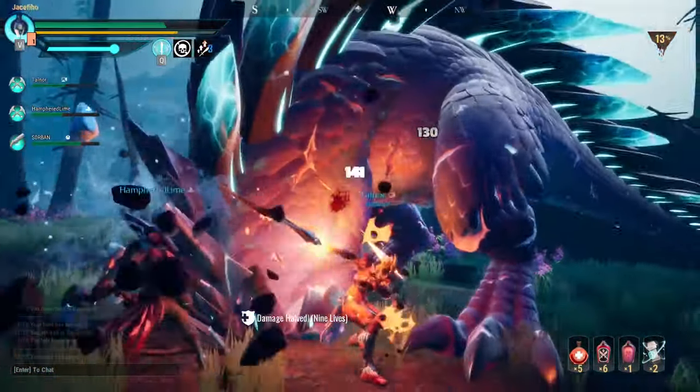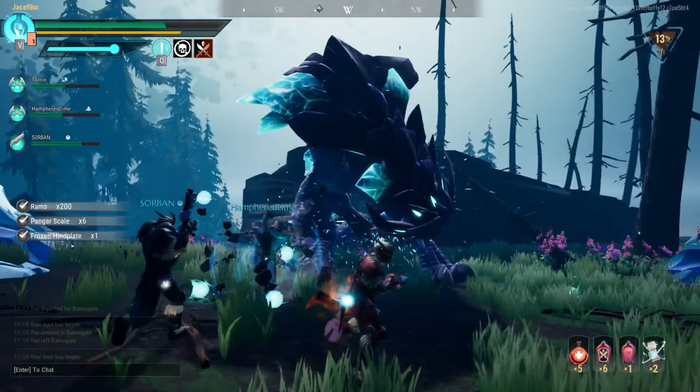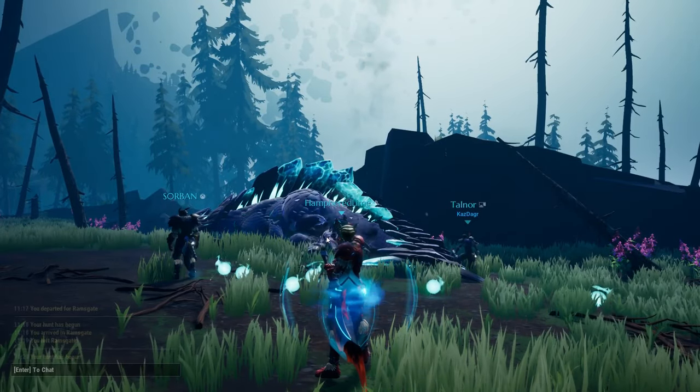Once the Pangar builds up enough Ice Shards, it'll enter its elemental phase. If you have more than one Repeater on your team, the poor behemoth will never ice — well done Repeaters, you know what to do.